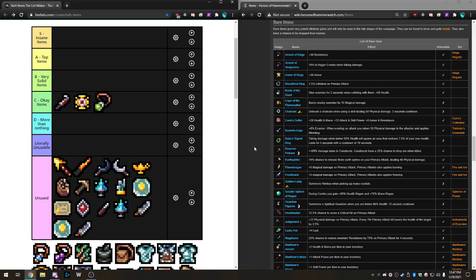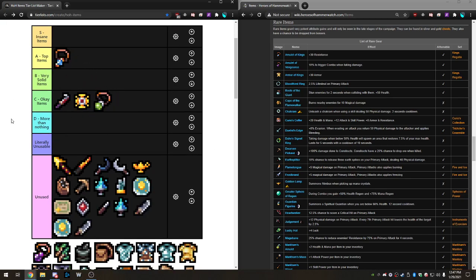Next we have Amulet of Kings, one of the best items in the game, at least early on. Later you get enough resist that you have enough HP to survive everything without the extra resist, but the set bonus is great. The rarity is the only issue. This is definitely A tier — plus 30 resist, 60 when you attune it.